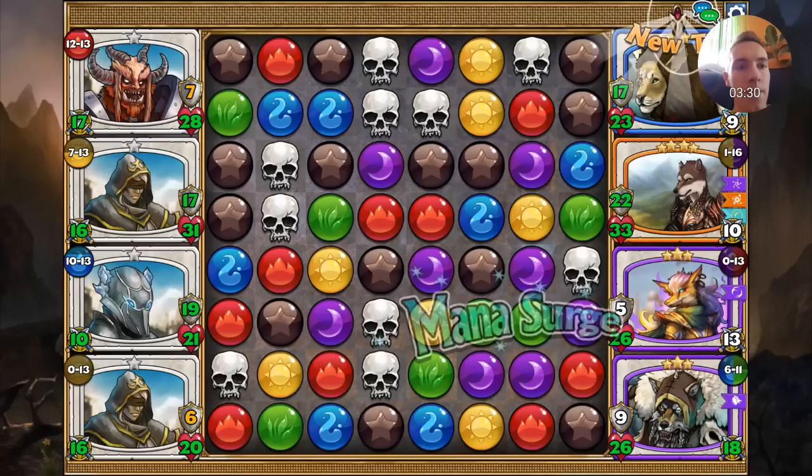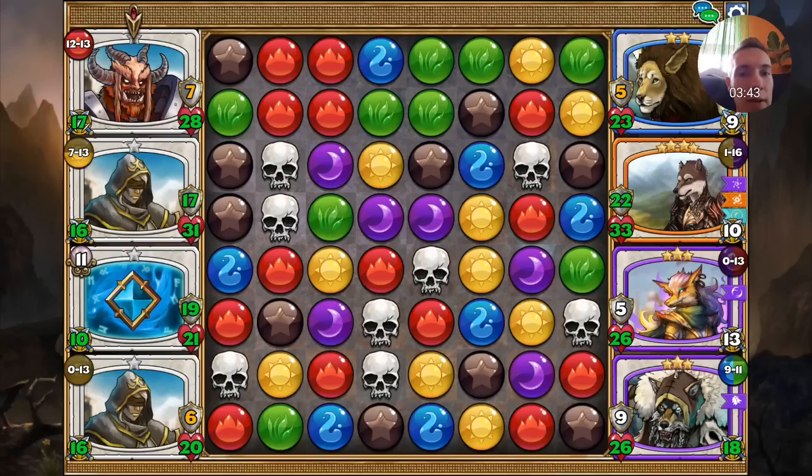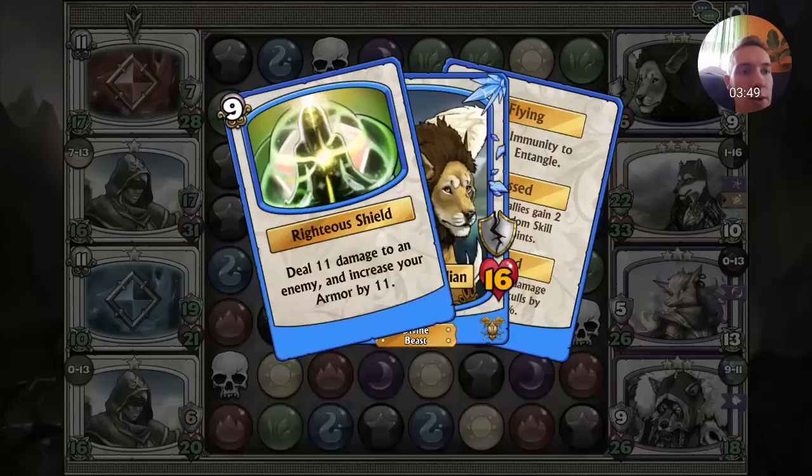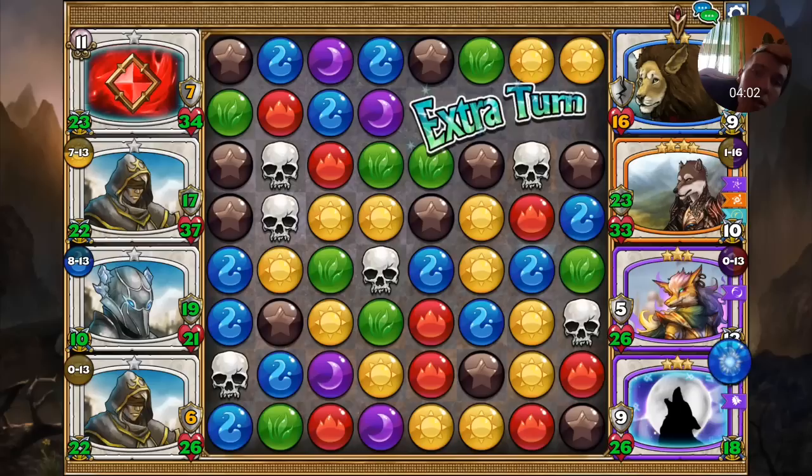Okay, still no mana. Let's see what happens after this — we got a map, that was funny. Okay, another skull match. His troop has armor, so that's why he is taking less damage than intended.